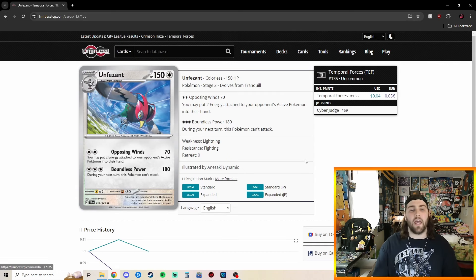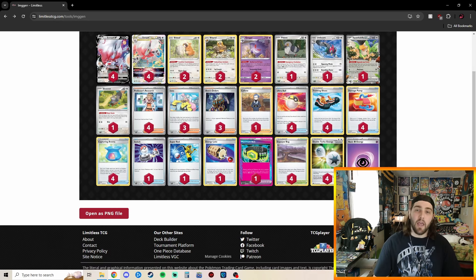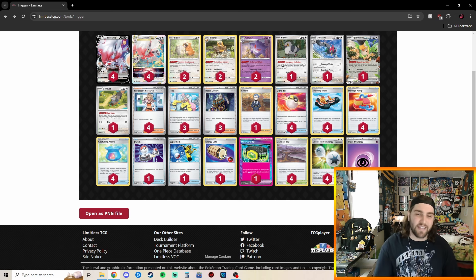We play one copy of Unfezant with the attack Opposing Winds for 2 Energy, 70 damage. You may put 2 Energy attached to your opponent's active Pokemon into their hand. This card is really good into things like Charizard — just put those energies back into their hand and force them to take turns to reattach them, or even Lugia as well. We also play Squawkabilly EX for the Squawk and Seas ability, and Squawkabilly for the Nest Dash ability, which pairs really nicely with Bibarel for Industrious Incisors.